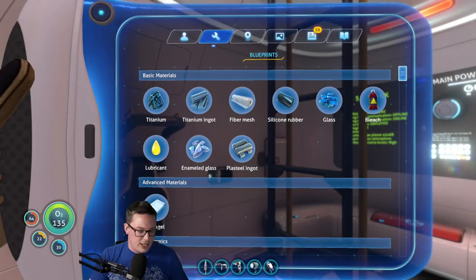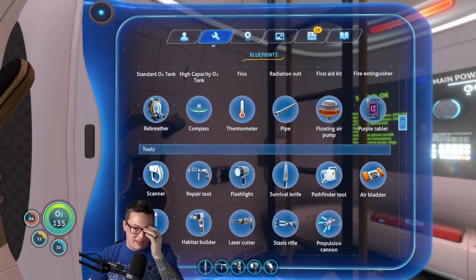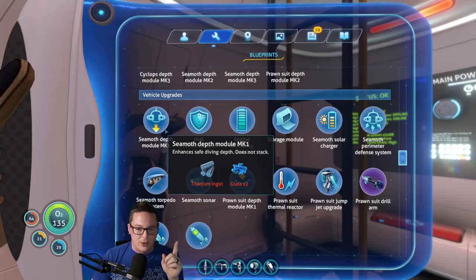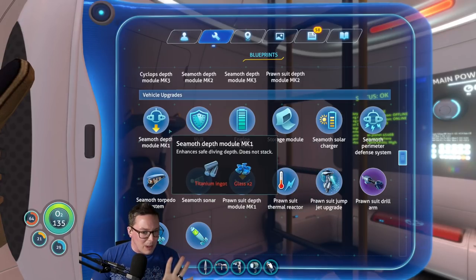All right, so I don't know where we left off, but let me tell you what I'd like to do and you guys could tell me if this makes sense. So first of all, we need to figure out a way to get deeper. We need titanium ingot and glass. That's my plan — we upgrade some of our stuff so we can go deeper.